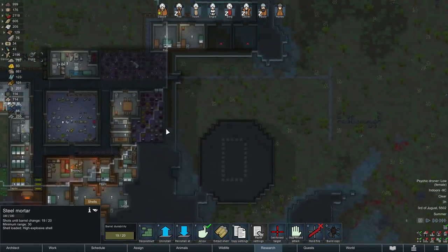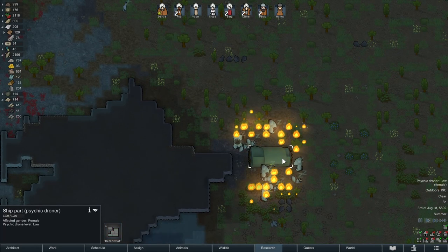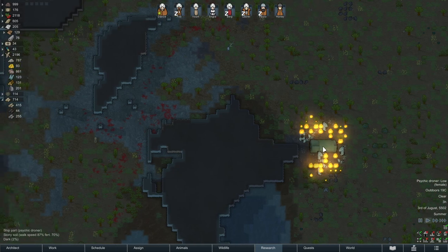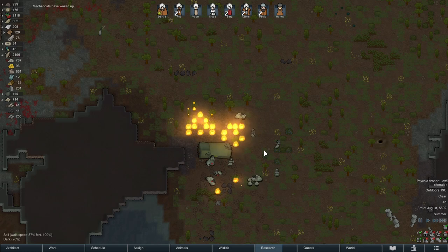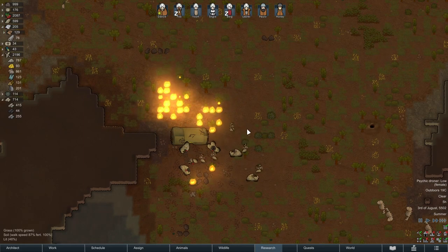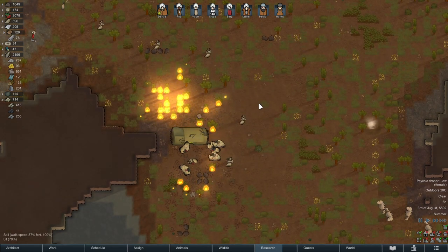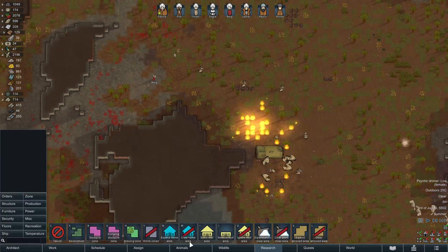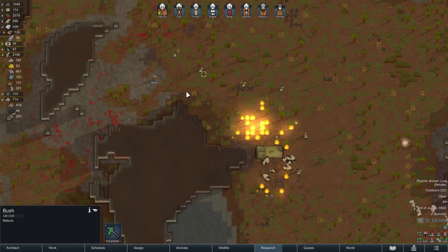I'll set at least one to start firing — these two can target over here. I could target the psychic ship itself. If it gets damaged too much, these things will engage and start attacking us. When they're moving around, they're a lot harder to hit. I'm tempted to just target the psychic ship now. We did kill some of those guys, which is pretty good. It's very hard to hit these moving things because there's inaccuracy — you're mostly hoping the mortar's inaccuracy lands in the direction they happen to be moving. Oh no! Berg!